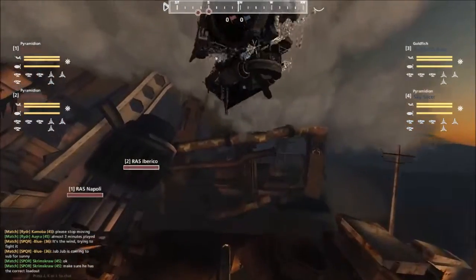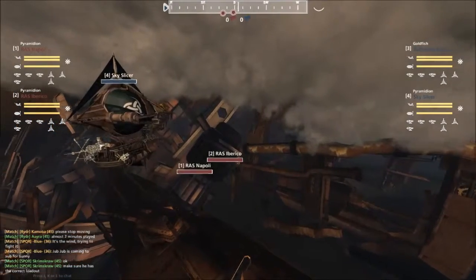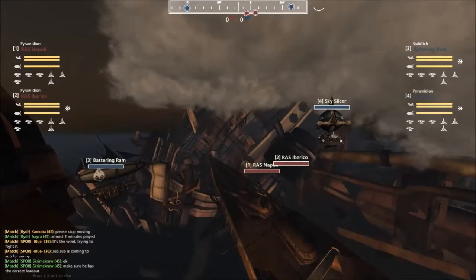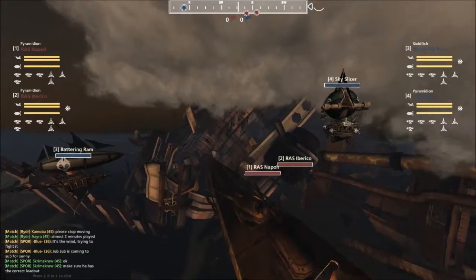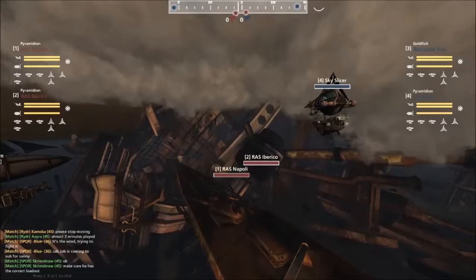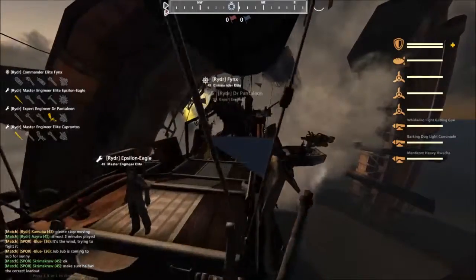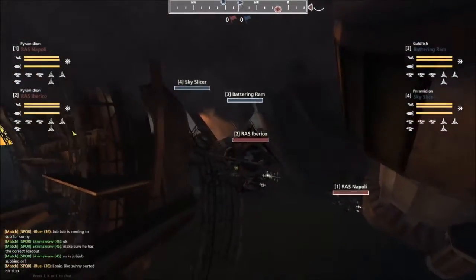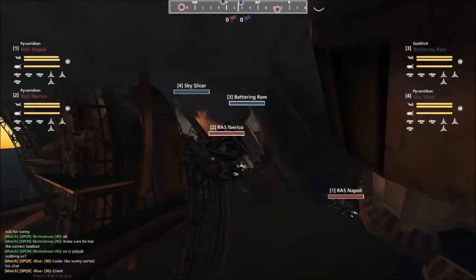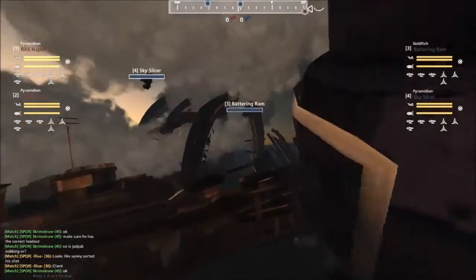It certainly depends on the angle. If you're just charging straight forward it's not that difficult, but if the Goldfish is turning or takes a sudden turn, that'll throw the shot off completely. Huacha gunning — and a lot of the heavy arcing weapons are like this, like the Lumberjack and the Hades — relies on communication between the gunner and the pilot. The pilot needs to announce what maneuvers they're doing so the gunner can compensate beforehand, because you can't do it reactively. By the time you react, your shots are going wild.